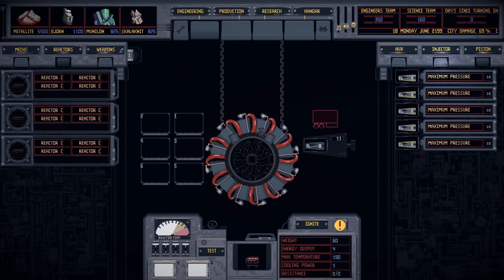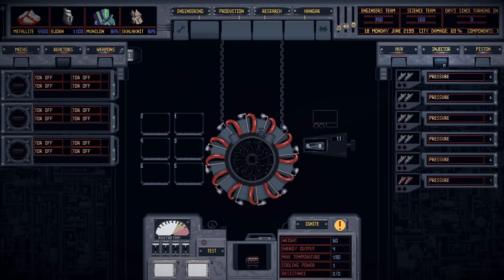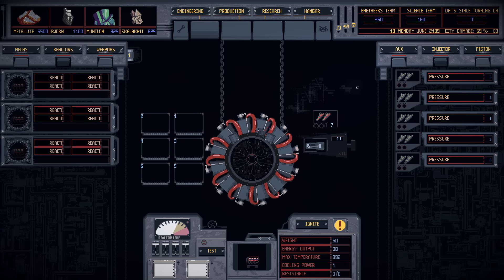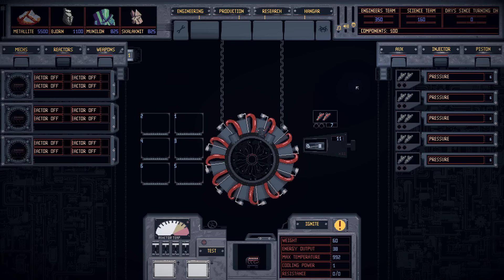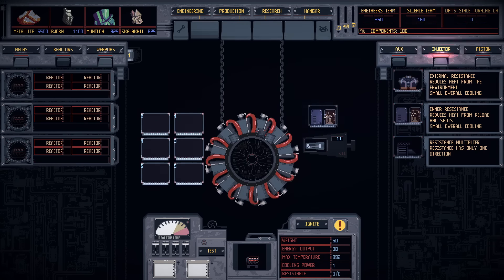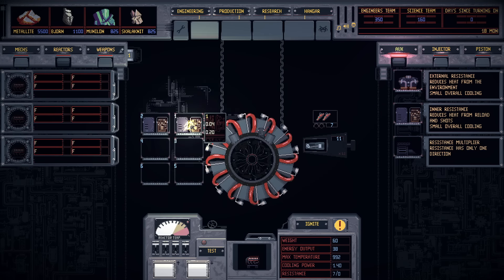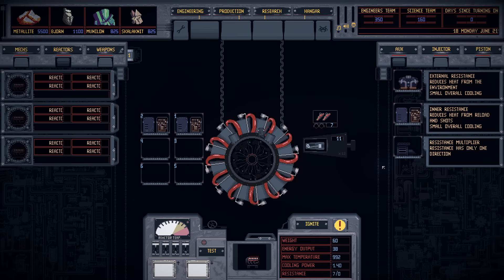I'm not necessarily a good engineer or anything — I never promised that. Here's another component with a bigger number, and this one's red. Red's got to be better. Max temperature goes down but energy output goes up. So if I put this on, it'll make my robot much more powerful but also more prone to overheating. Given that, I'm going to go to the auxiliary stuff and plug in a heat-reducing component. Cooling power goes up. I'll shove some more of those in. This game is very complicated.